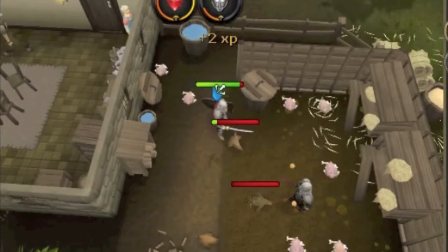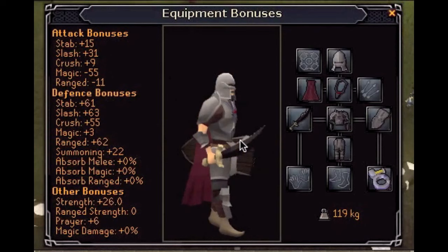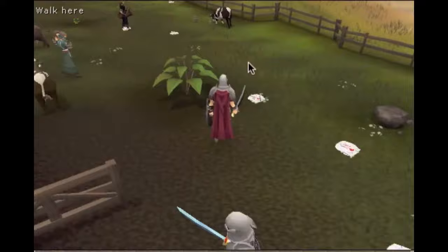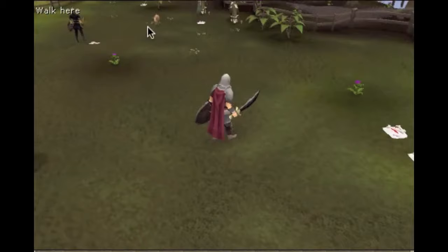It will not take very long. You can also pick up the feathers and sell them at the GE to make some money. Once you're level 10 in all stats, you come and kill some cows. They're really fast and easy, and you can make money off the cowhides. I recommend it — it's pretty good.